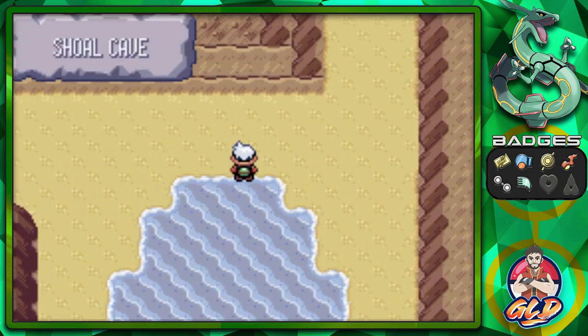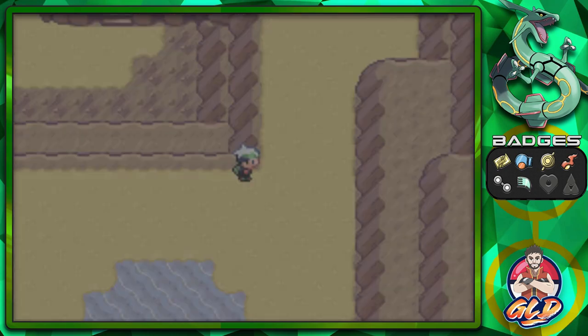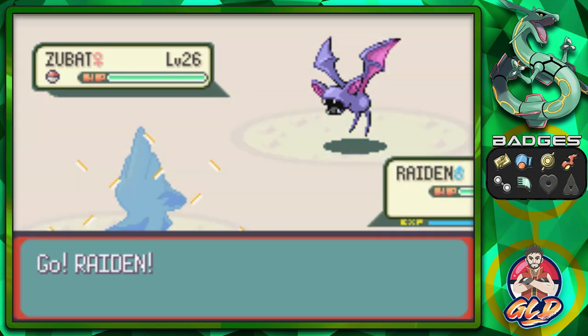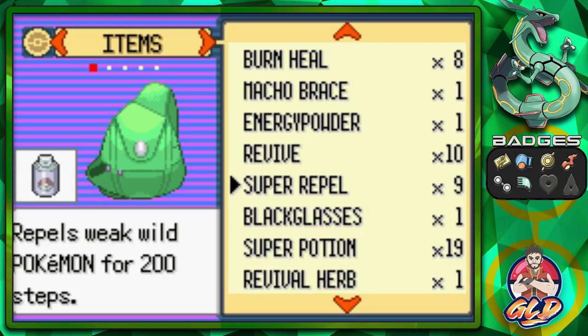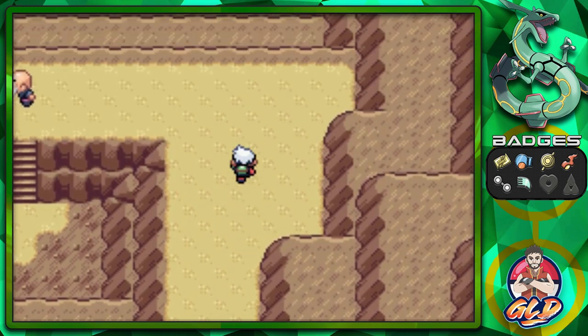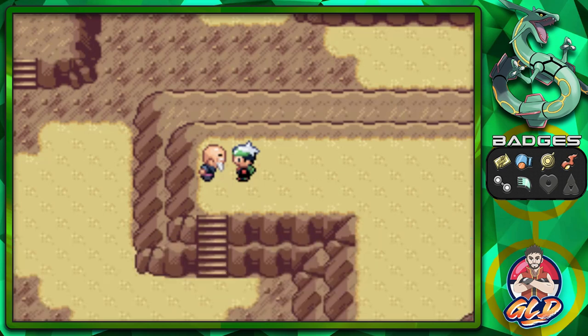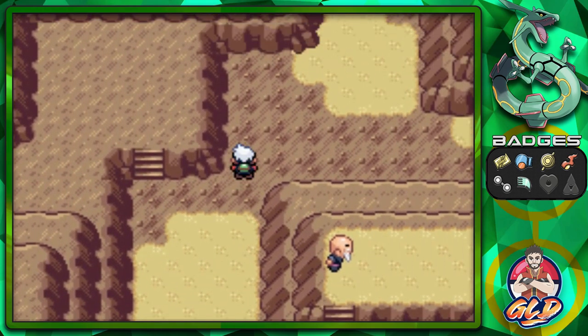The Shoal Cave changes depending on the time of day — low tide or high tide. We're currently in low tide, which is actually rare for us. I want to eventually get the high tide to get the Shell Bell. In low tide the NPC explains: bring him four Shoal Salts and four Shoal Shells and he'll make you a Shell Bell. Let's take advantage of the low tide to explore areas only accessible now.